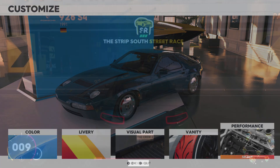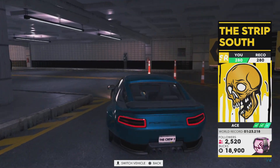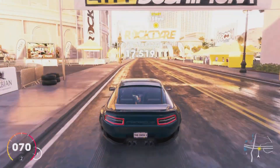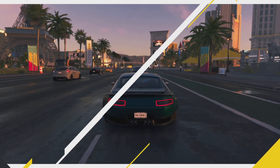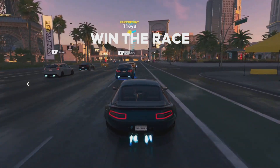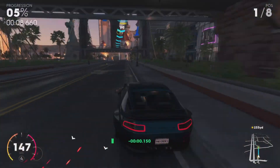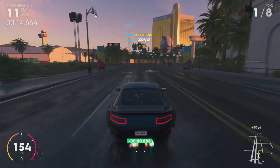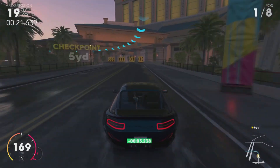We are in Vegas for the event. From the back this thing doesn't look too bad — it's just the front that really lets it down. The back and sides are all right. This is one of the easiest events in the game by a mile, so we'll see how well it can actually perform.